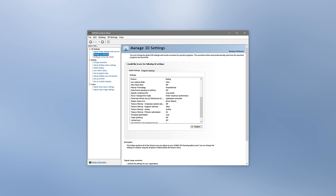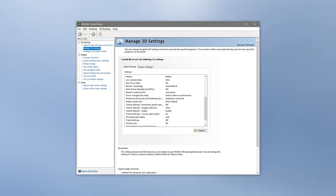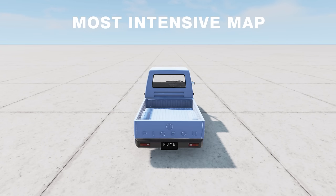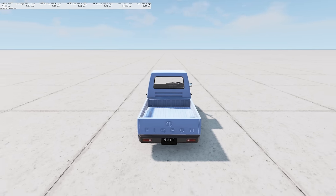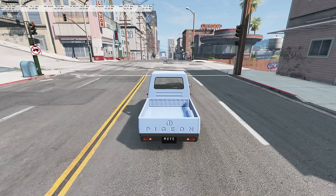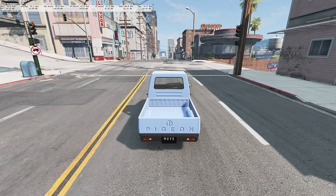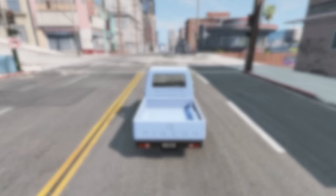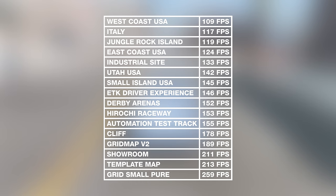Note that you will need to re-enable these settings once you're done with the graphics optimisation — don't worry, I'll remind you. Now, the only thing left to do is create the worst-case scenario for the game. Head to the most intensive map, because optimising for the worst-performing level means you'll be good everywhere. I tested all of them and, to nobody's surprise, it's West Coast USA. If after optimising your computer still can't handle West Coast USA, feel free to use a less intensive map. Here are all default maps in order from most to least intensive.